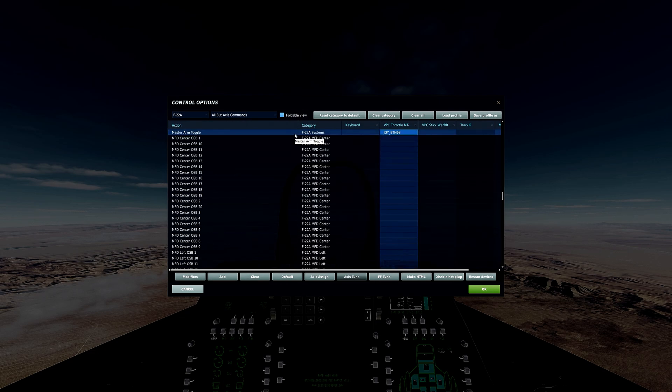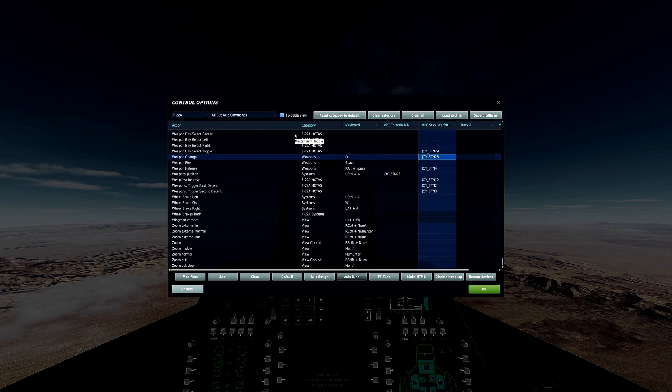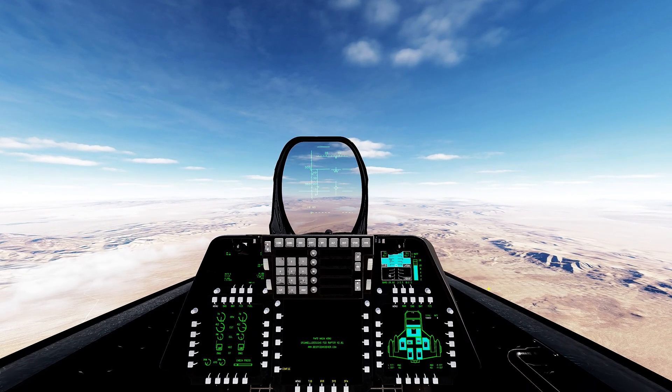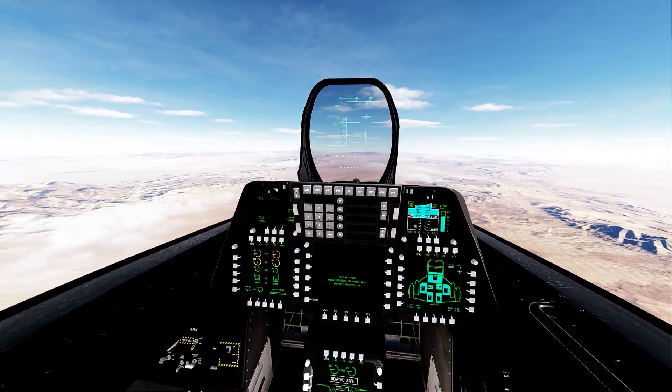Next we'll look at weapon controls. First and foremost, master arm — you can't do anything without that. Then target lock, weapon change, weapon release — this is how we fire our missiles. Cannon brings up your gun display, and first and second detent is how you actually fire the gun. If you don't have a two-stage trigger, just go with the second detent. Lastly, weapons base select.